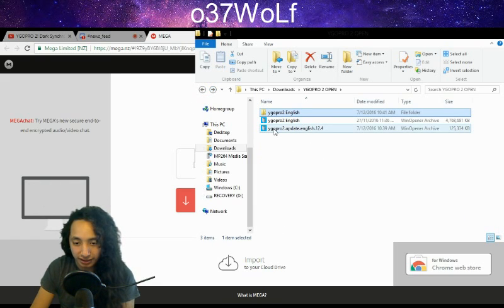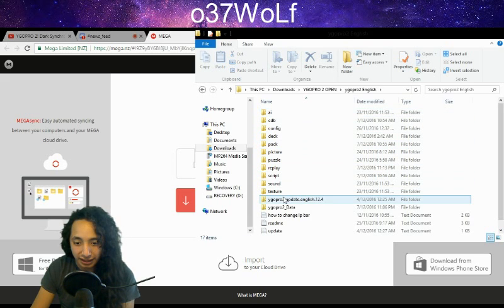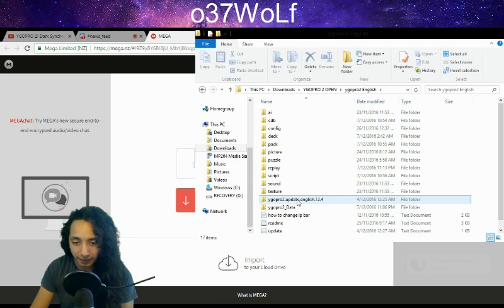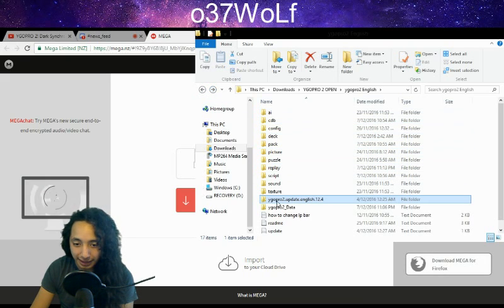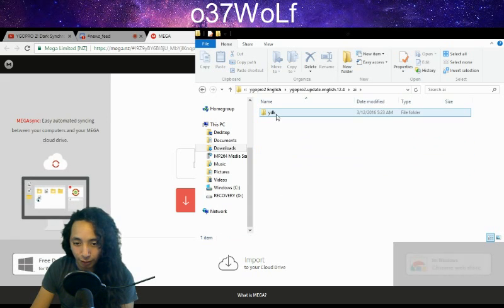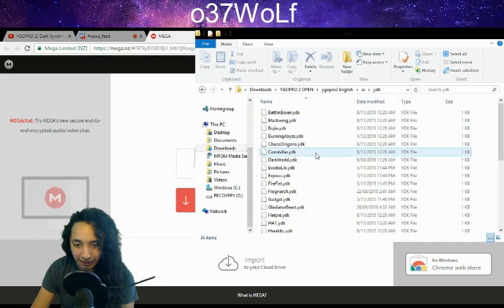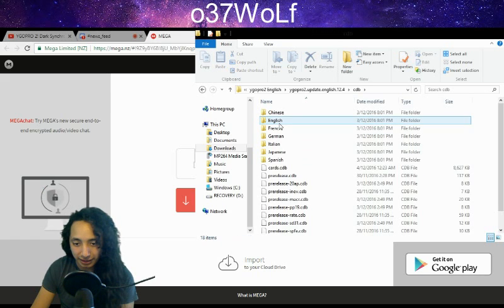I saved it outside the main folder and later moved it in. You unzip it the same way - extract here - and you get another folder. I moved it into the main folder thinking it would automatically update but it didn't work like that. I opened the folder and realized all these files and folders are the same ones in the main folder - they're just the new versions. So I opened the folders and copied them, then pasted into the main folder - going back to the ai folder, the ydk folder - doing the exact same thing for everything including cdb.